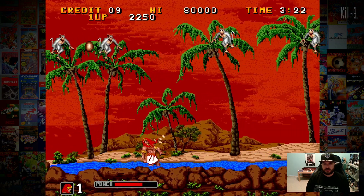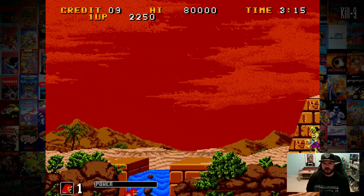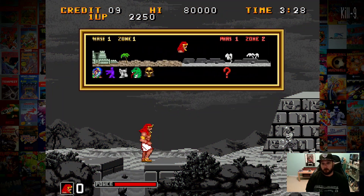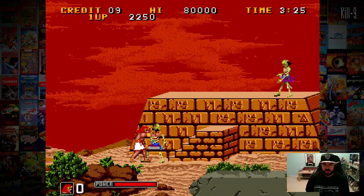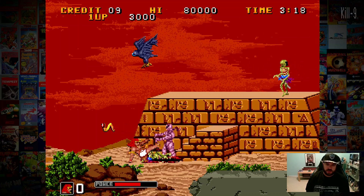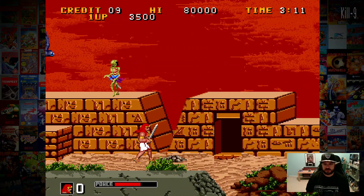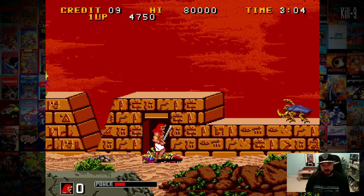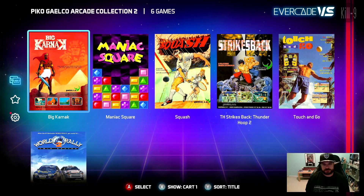Big Karnak is one of Gaelco's earliest games and despite being set in Egypt, you'll notice a few enemies over the course of the adventure. Until recently, this game really wasn't able to be played and emulated well. The tip says hopping up onto those ledges in the background can sometimes save you a lot of hassle — hold down the D-pad and press L to do that, and hold down and press L to jump back again.